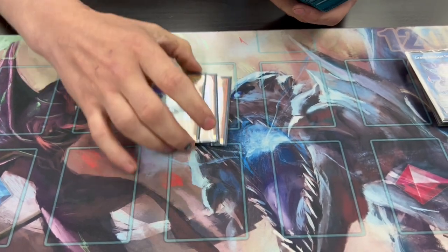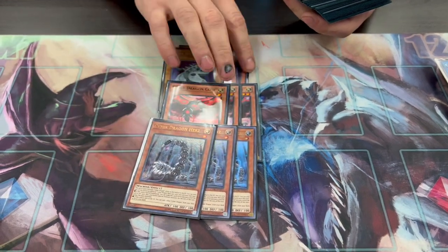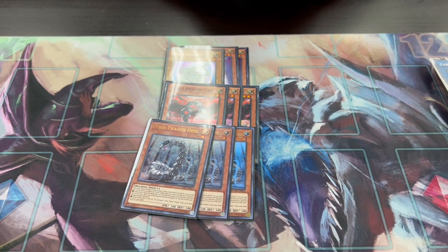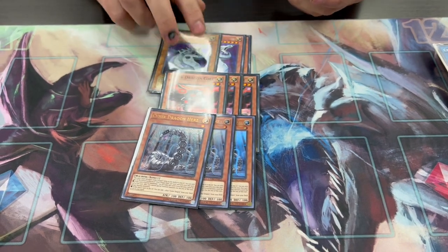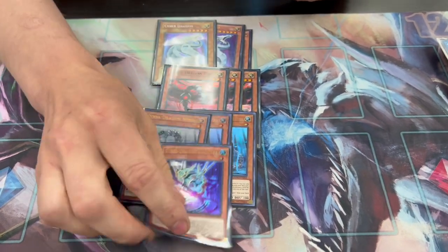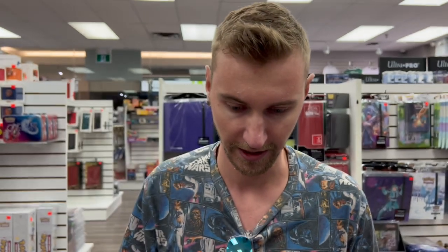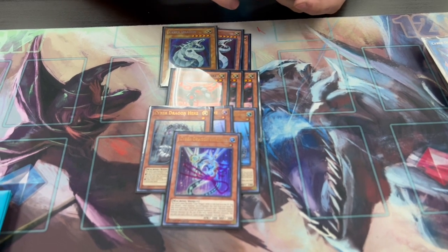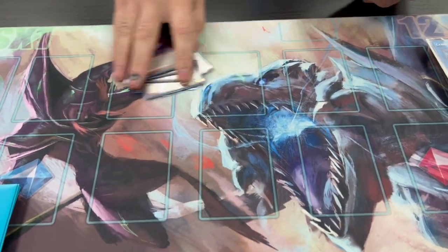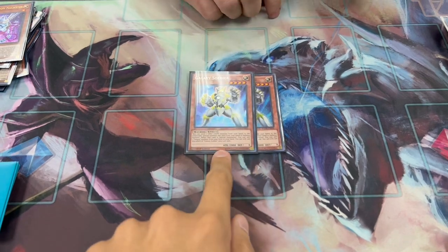Sure. So it's pretty typical stuff to start — three Cyber Dragon, three Core, three Herz. Some people play two; I don't really agree with that. It can be kind of a utility card to send off of a new card we're playing — I'll explain later. One Master. I find it's not really great to draw into; you more or less want to summon it from deck or get it off Rampage to maybe do an extension of your plays. That's the Cyber Dragon stuff.